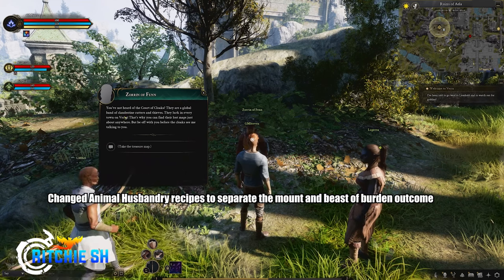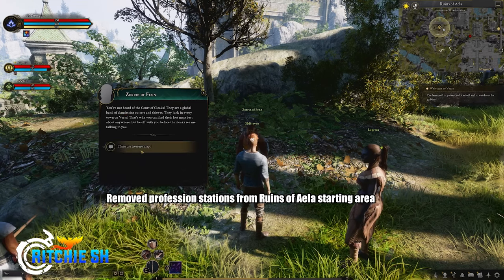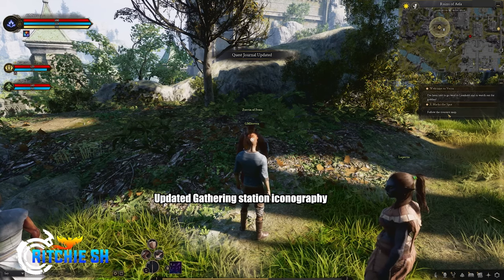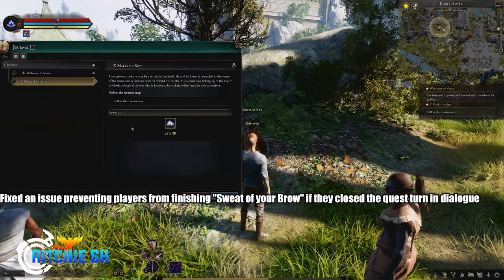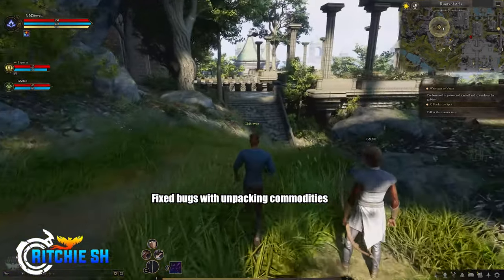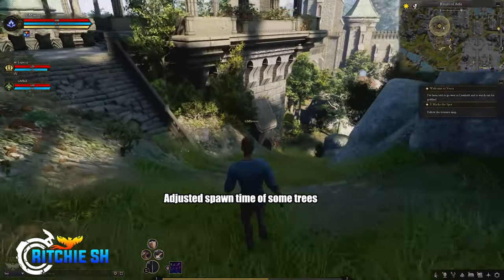They also added higher job sizes to processing receipts, changed animal husbandry receipts to separate the mount and beast of burden outcomes, removed profession stations from the Ruins of Aila starting area, added more recipes using lumber, updated gathering station icons, fixed an issue preventing players from finishing the Sweat of Your Brow quest if they closed the quest turn-in dialogue, and fixed bugs with unpacking commodities. They also adjusted the spawn time of some trees.